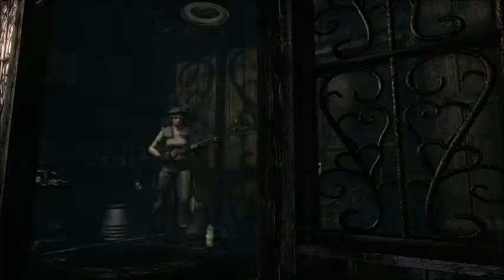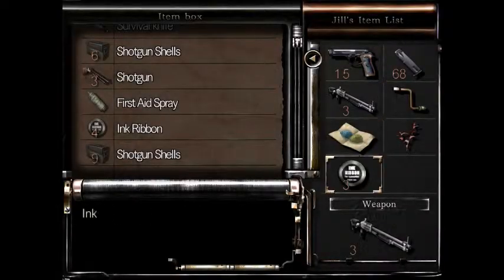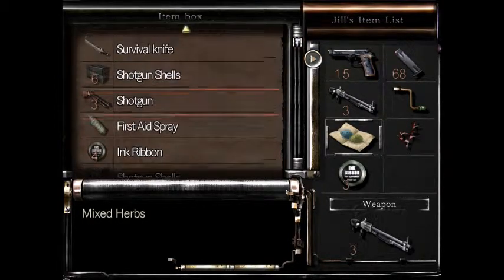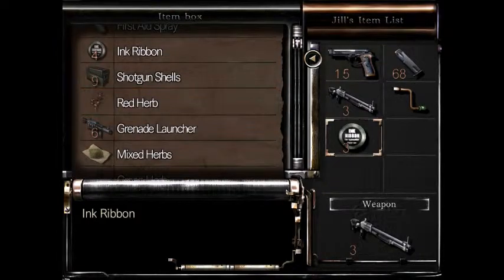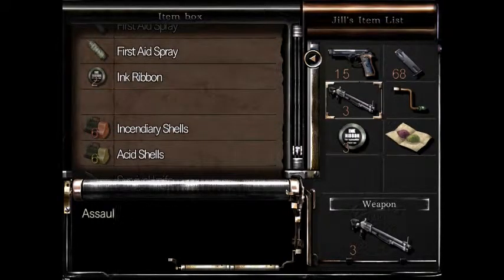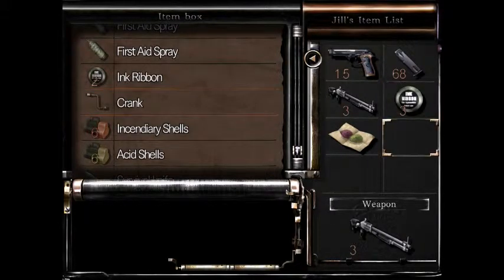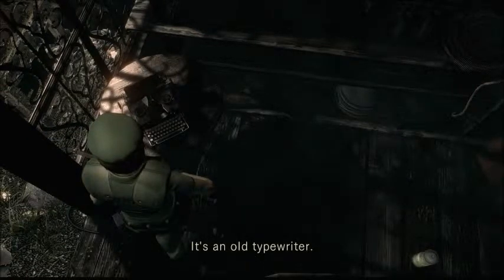I just need a box. We're stocking up well here now. Let's put some stuff away — keep the poison antidote, put the red herb away for now. We'll take our mixed herbs. Keep that. Crank — I don't think we're going to need the crank for a while. Yeah, it's been nearly 40 minutes. I don't want to keep you up all night — I'm going to save here.